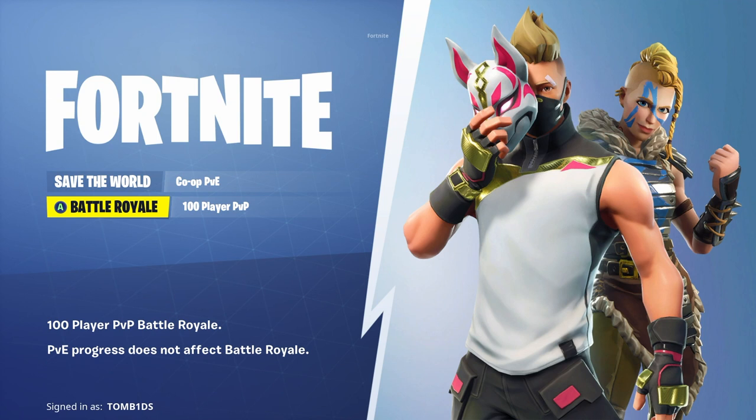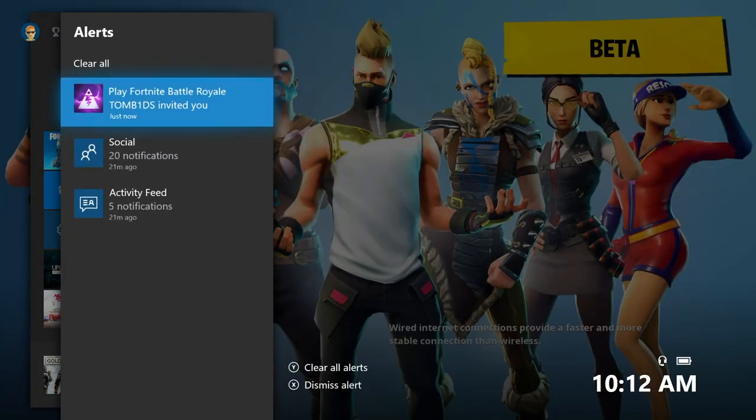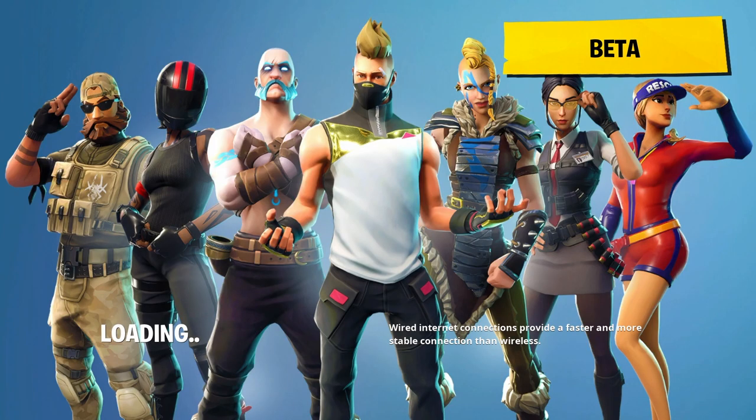So press Battle Royale — there we go. Go to Alerts, press that, and launch the game that you invited yourself to earlier. Do this on the loading screen, and then it's just going to lag out and spend a bit of time loading.